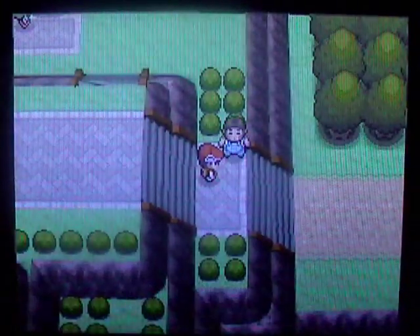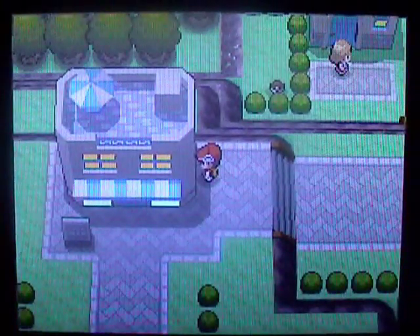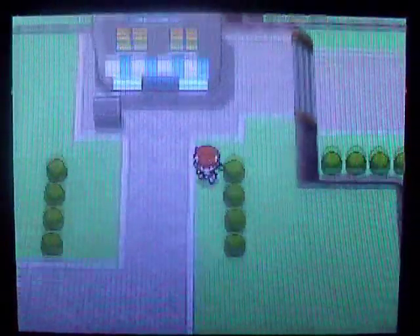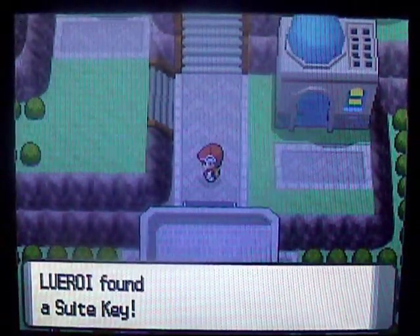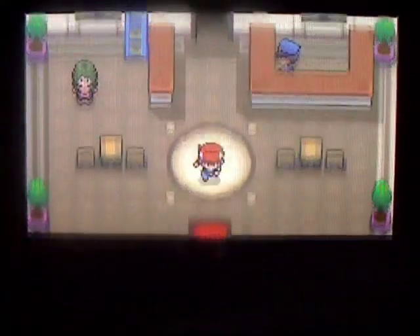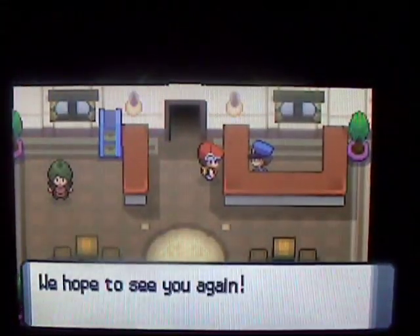Now when you try to head over to that road over there, the guy will stop you and say that there's been a power outage, so you can't get through. And I spotted that item right there — you can't get that yet, you need the HM Rock Climb. Just for convenience, this guy here can heal up your Pokemon to full health, so basically just like a Pokemon Center.